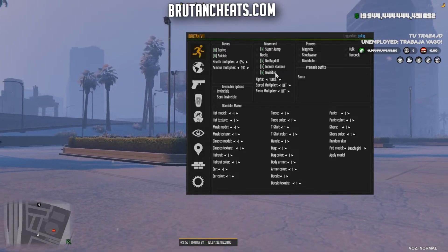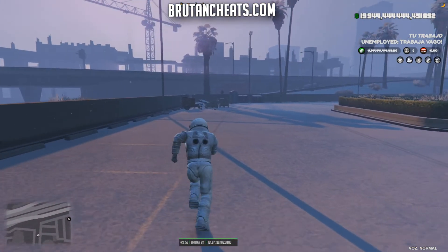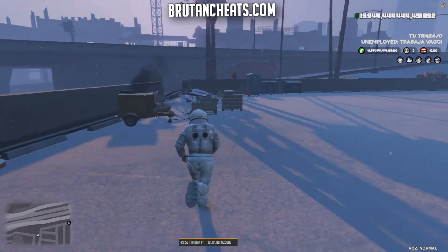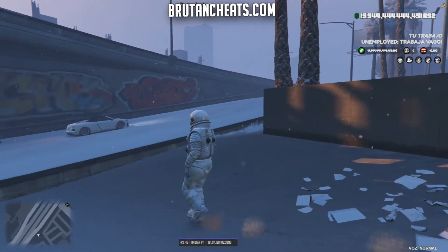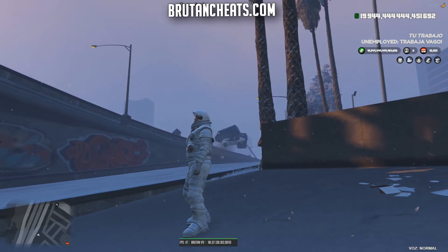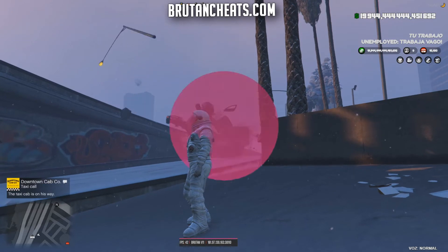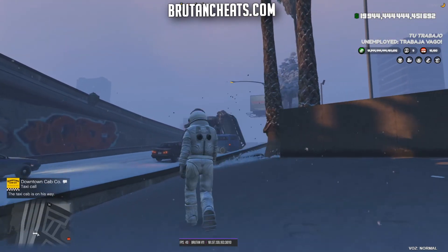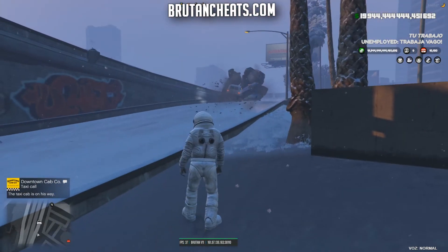Under powers we have a magneto mode — let me show you what this mode does. It's pretty good for trolling. As you can see, cars are stuck to the bolts like a magnet. I can get the cars closer to me or throw them away.